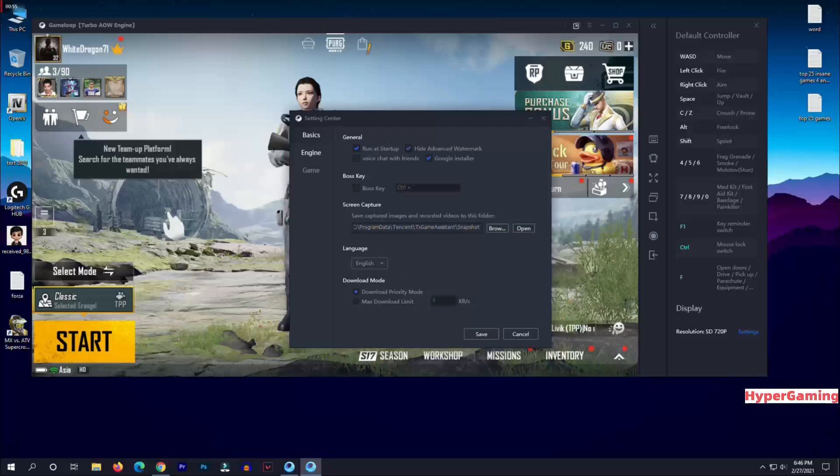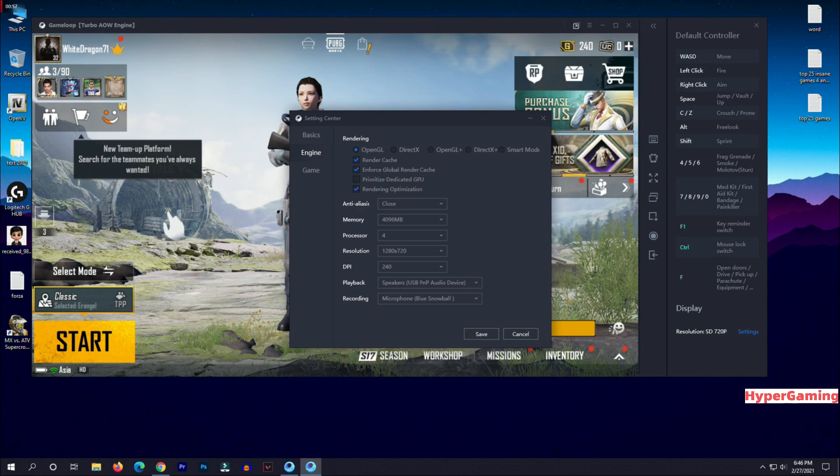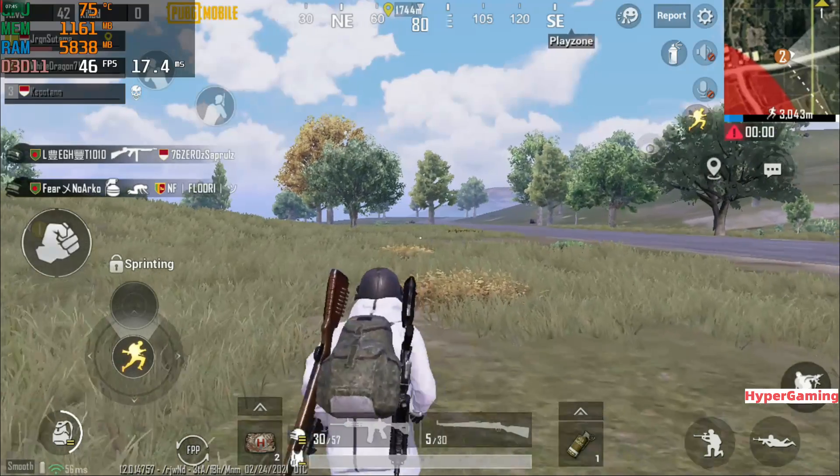Both of the emulators are up to date. They are running on 720p with 4GB RAM and 4 cores. Graphic rendering for both of the emulators was OpenGL.